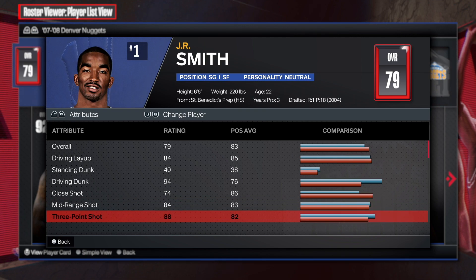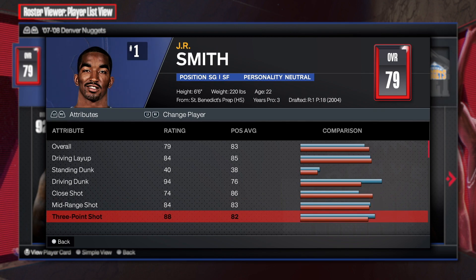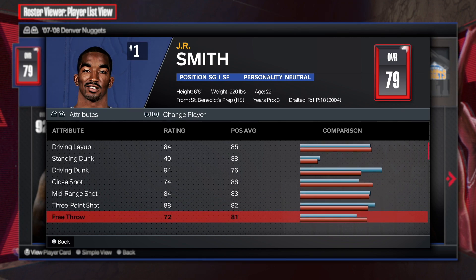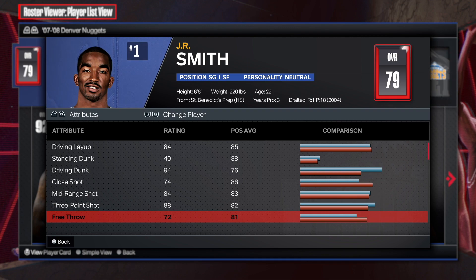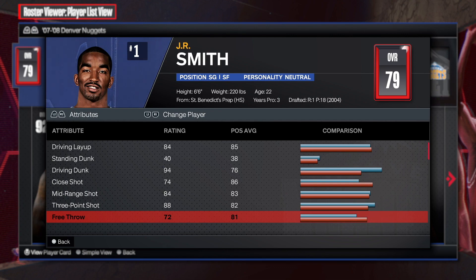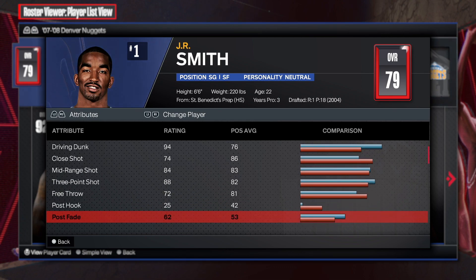We're gonna check out the mid-range and three-point shot — this is in the 80s, this is solid to me. Really really good mid-range and really good three-point shot, absolutely amazing. Free throw is 72 — this is all you need. As long as you can get free points on bronze you're good; 72 or 71 is all you need to hit consistently.